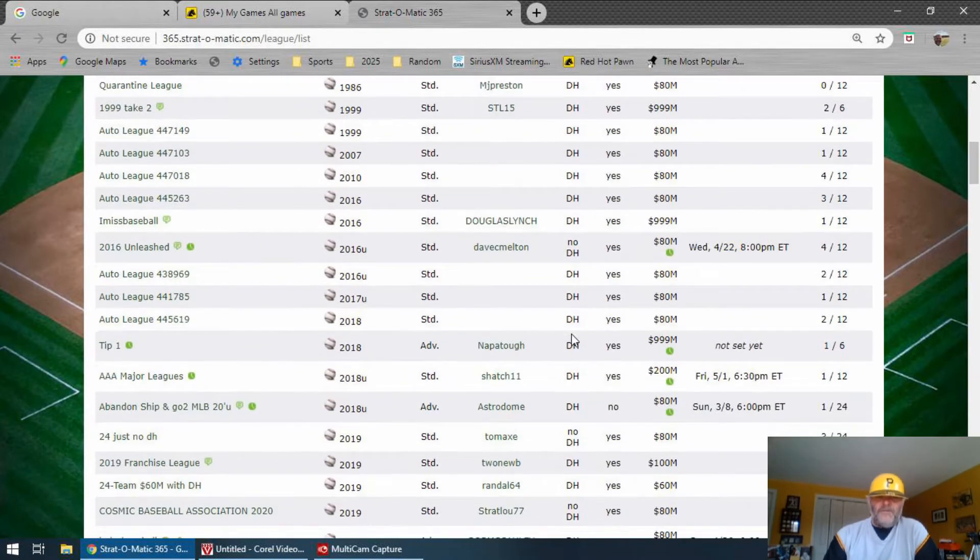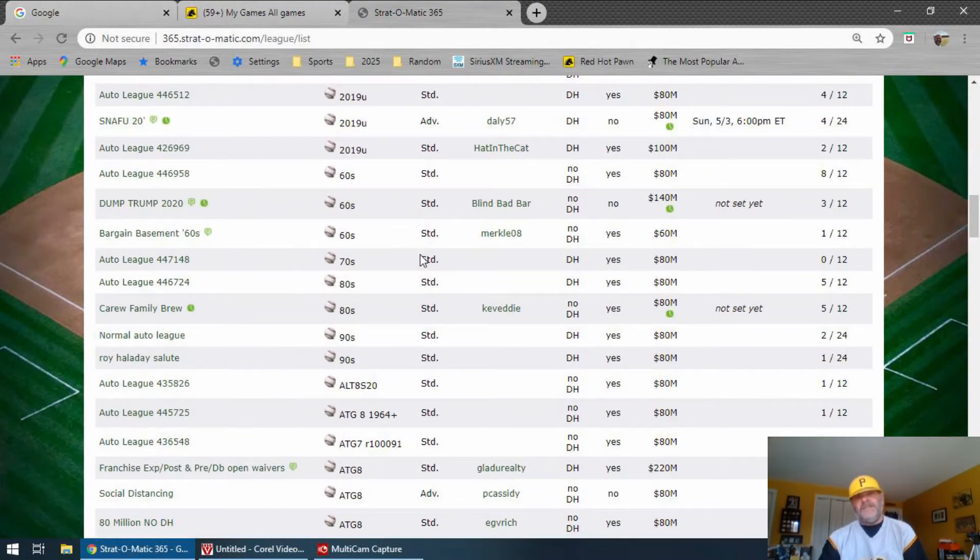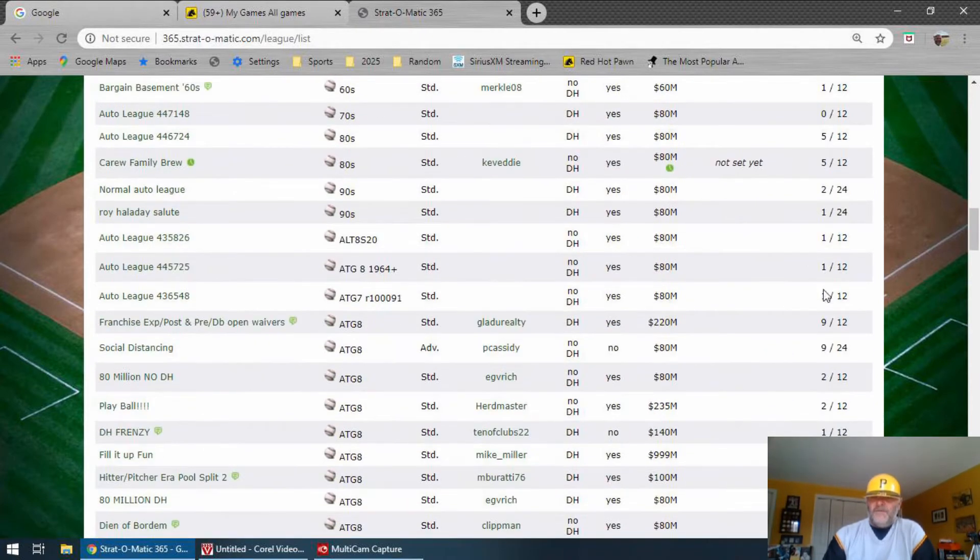So I'm going down here. The mystery leagues are the 60s, 70s, 80s, and 90s. Looking at the 60s, there are 8 out of 12 teams in auto league 4, and down here we have 9 out of 12 — that's even more full. It's an all-time great set. For those of you new to strato, $80 million is your regular salary cap. Down here you can see a salary cap of $235 million dollars — that's going to be a bunch of loaded stud teams, which can be fun too. You can basically have all Hall of Famers in your lineup.